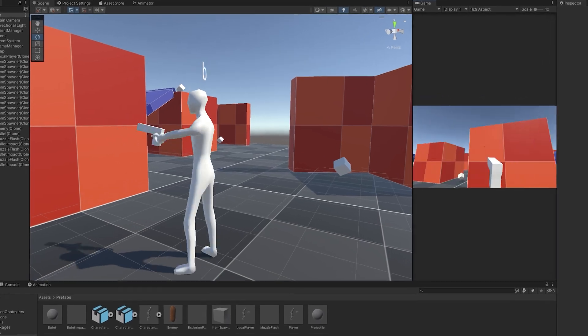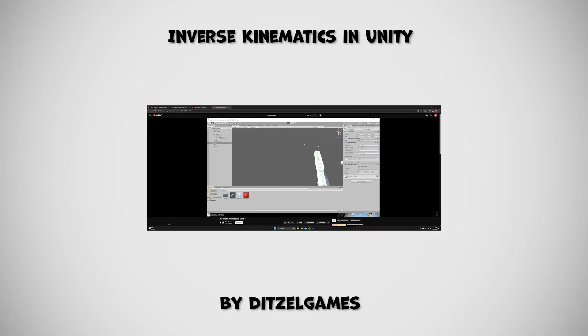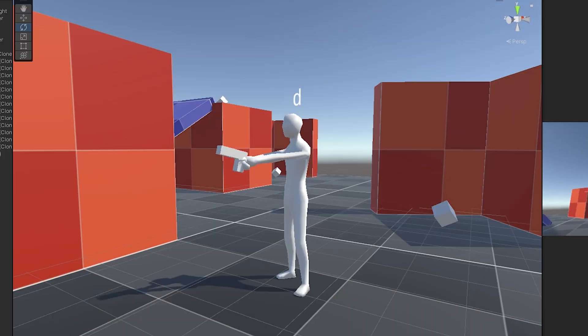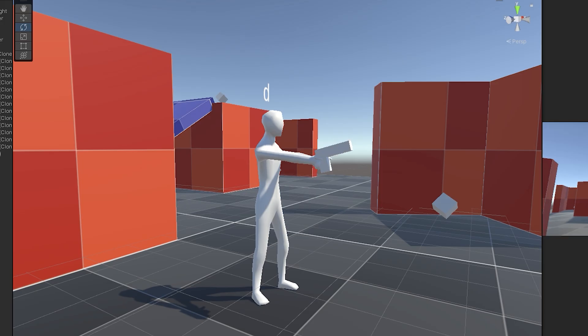So I made the player actually hold the gun using inverse kinematics. I found this great tutorial by Ditzel Games that explains everything — link down below. I also only made the head rotate towards where the player is looking instead of his entire upper body. And after a couple hours of pain and tweaking the animations, this is what it looks like in action.